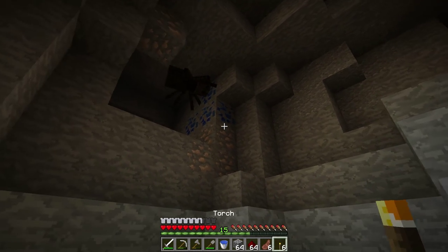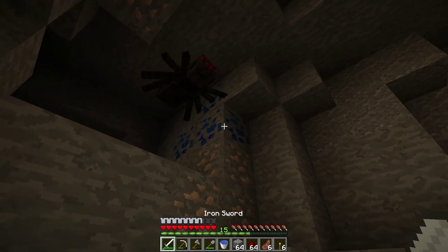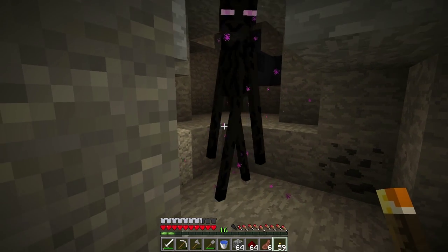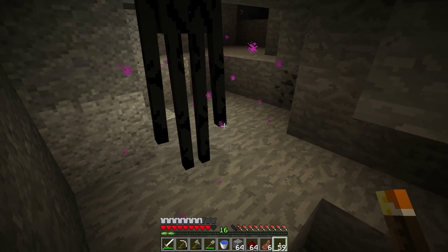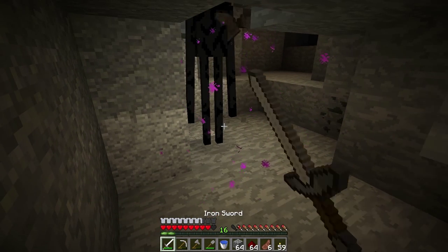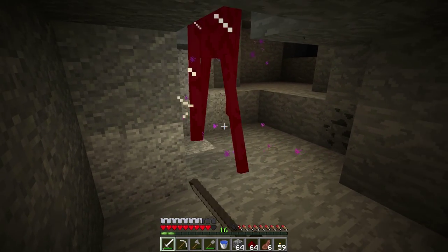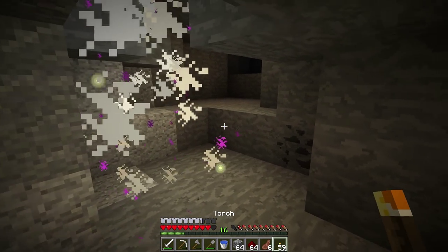Spiders can climb walls and lunge at you, but they are much wider than other mobs, so you can easily kill them through a one-block-wide gap. Endermen shouldn't be much of a threat unless you look at them in the eyes. If this does happen, get somewhere safe. Luckily they are three blocks tall, so hide under a roof that is only two blocks high and you can swing away without getting hit.